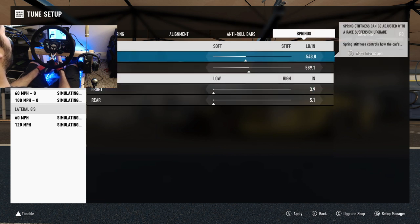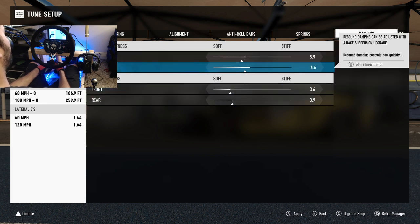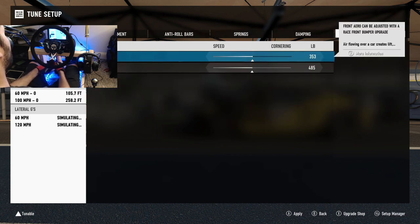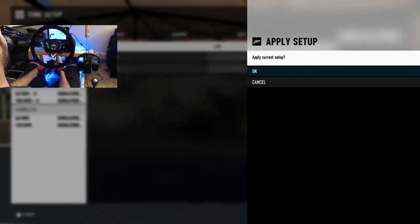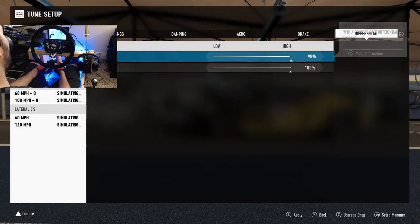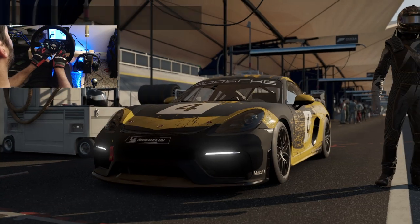We're going to stiffen it up a little bit. Just throwing some random numbers around right now trying to see what we can come up with. Leave the downforce, leave braking. Of course we're going to almost lock this diff and see how this works. I don't know if it's actually going to drift since it's on race tires, so we may have to mess around with our tire pressures. We're just going to go full send and see if we can get this thing to drift.